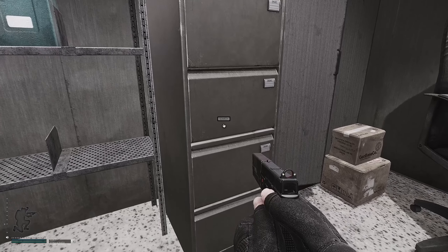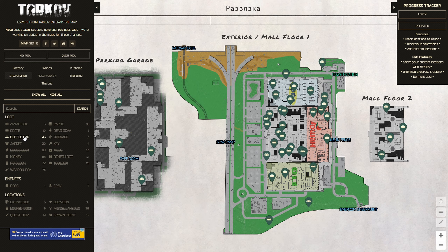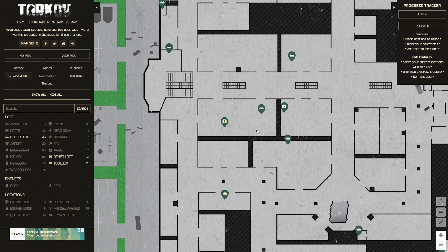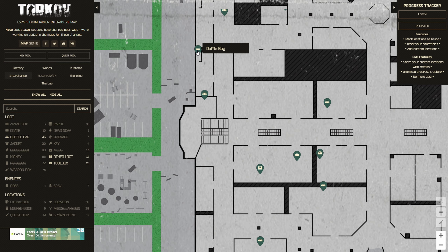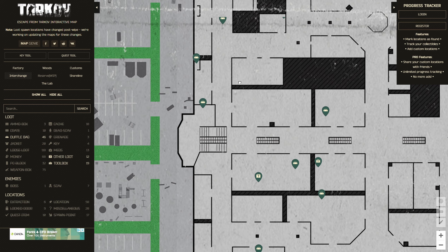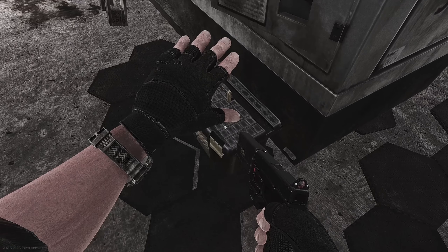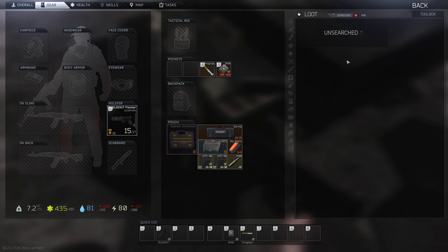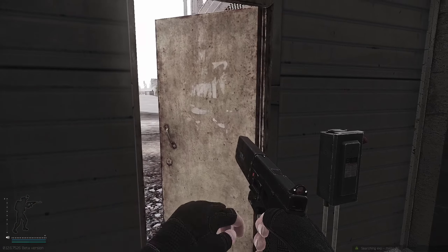There's an interactive map of Interchange in the description where you can toggle all the types of things you want to find. Cabinets are a good one. They can also spawn in sports bags and duffel bags, which you can toggle as well, and in toolboxes — like the one right in front of us here — which have a chance of spawning them. There are a huge amount on Interchange, especially in the back area near Oli, Customs, and IDEA where you have the storage sections.